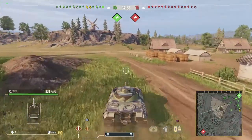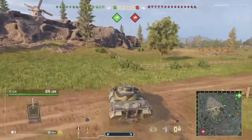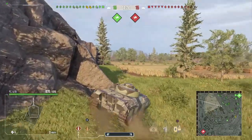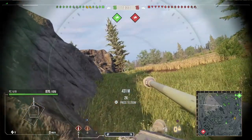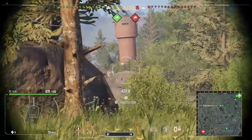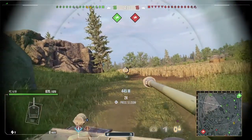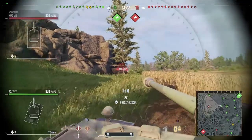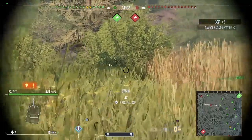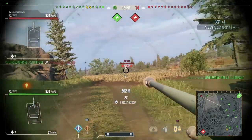Let's talk about the equipment loadout I have in this vehicle. I don't have a gun rammer on this tank — doesn't need one, it's that OP. What I've got is: I have the spall liner obviously for ramming, one speed equipment — I think the traction or whichever one gives you the 10% extra traverse speed, because as we all know the Panzer 5 IV doesn't turn too well and traverse speed helps with ramming. And I've got coated optics so I can spot my victims from further away. Quite weird — probably one of the few tanks in the game I don't run a gun rammer on.